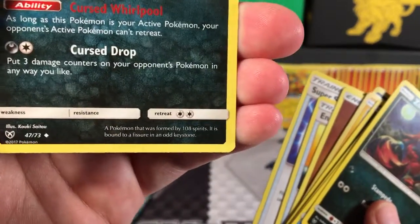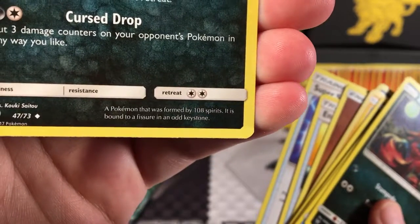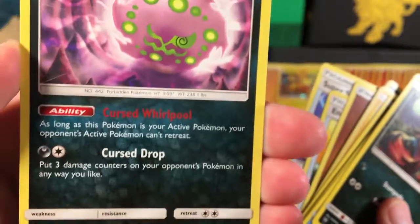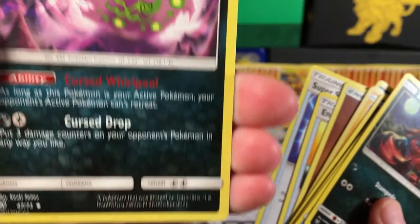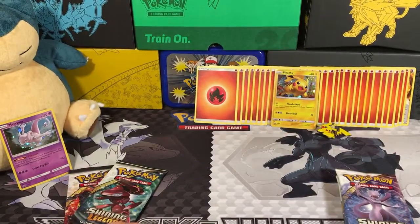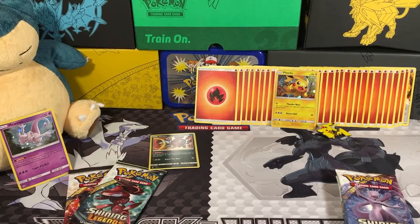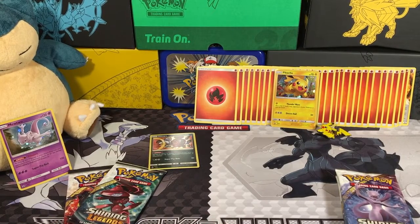Let's see what it says about Spirit Tomb: a Pokemon that was formed by 108 spirits, it is bound to a fissure and an odd keystone. So that is pretty weird — 108 spirits. I wonder what 108 spirits made up Spiritomb. So we'll save our Hoopa over here so we can tell what our Mewtwo packs gave us.